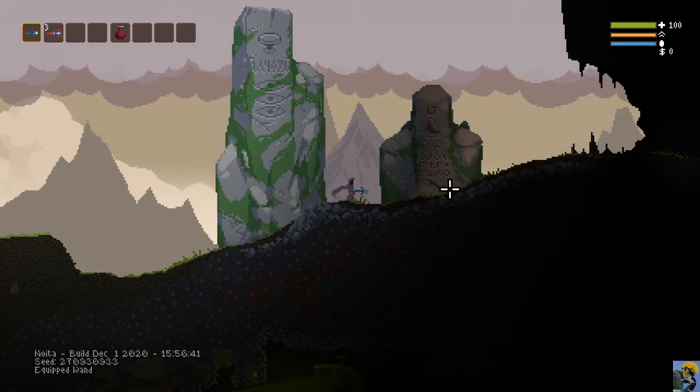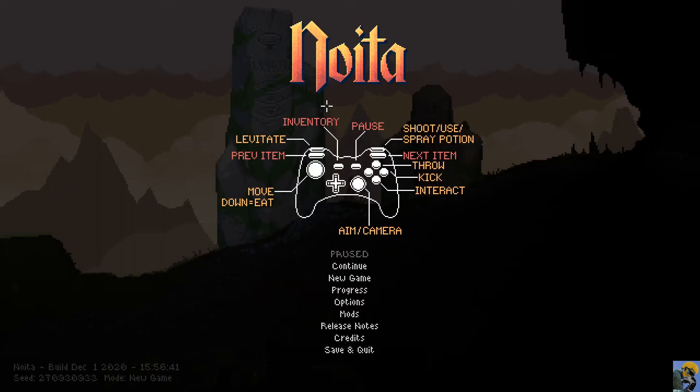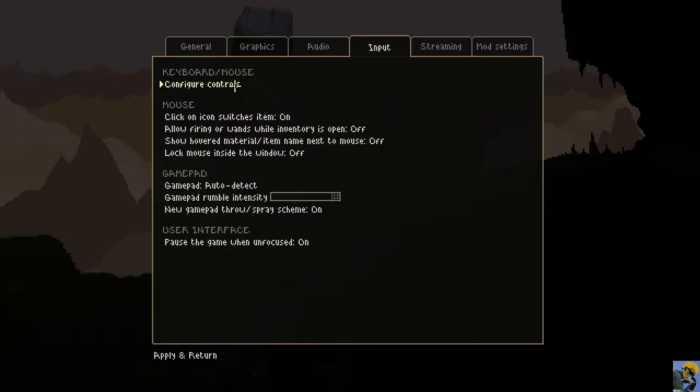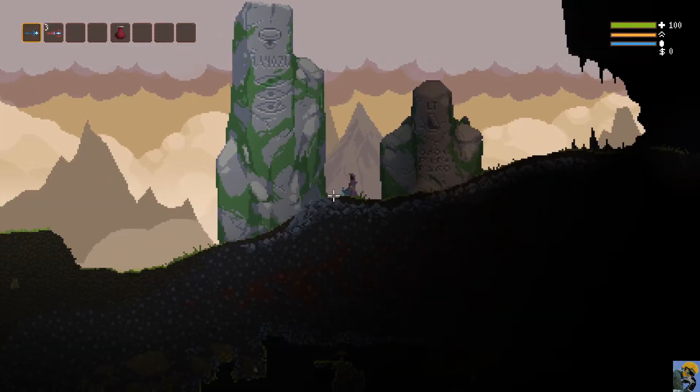I was using a gamepad and I'm going to stop doing that. In the settings under Input, I'm switching to keyboard and mouse - gamepad off, apply and return. The reason is you can explore the environment much easier with the mouse, look at and interact with objects, and understand what they do better. So I'm going to try it this way.